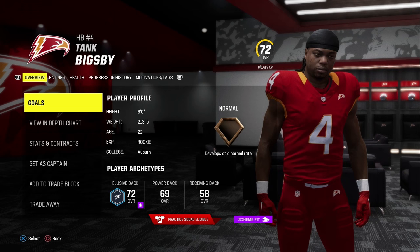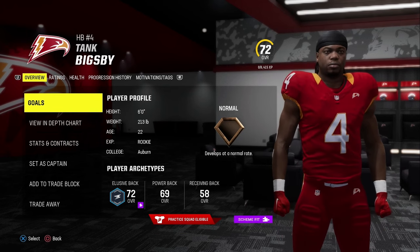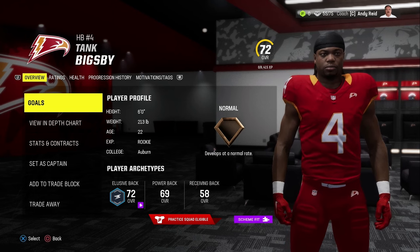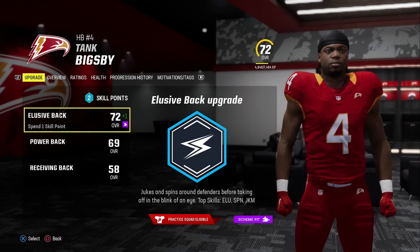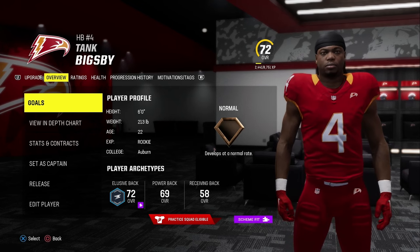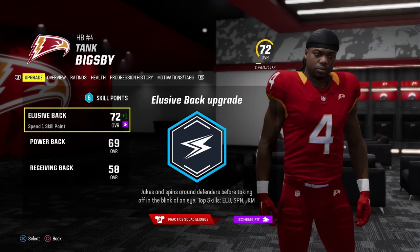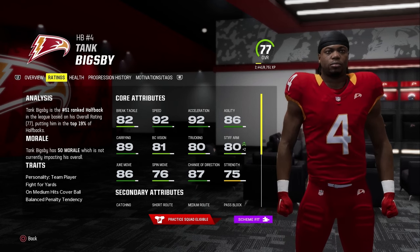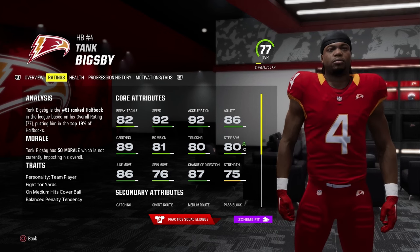The next player was Tank Bigsby. He's 22 years old, normal development, and a much lower 72 overall. How many times have you drafted a running back that's 72 overall normal dev and thought he won't be the number one back? Without mini games he got two upgrade points. But when I did all the mini games for him, not only did he get those two, he got another three for a total of five — more than doubling his skill points. He ends up a 77 overall running back who barely touched the field.